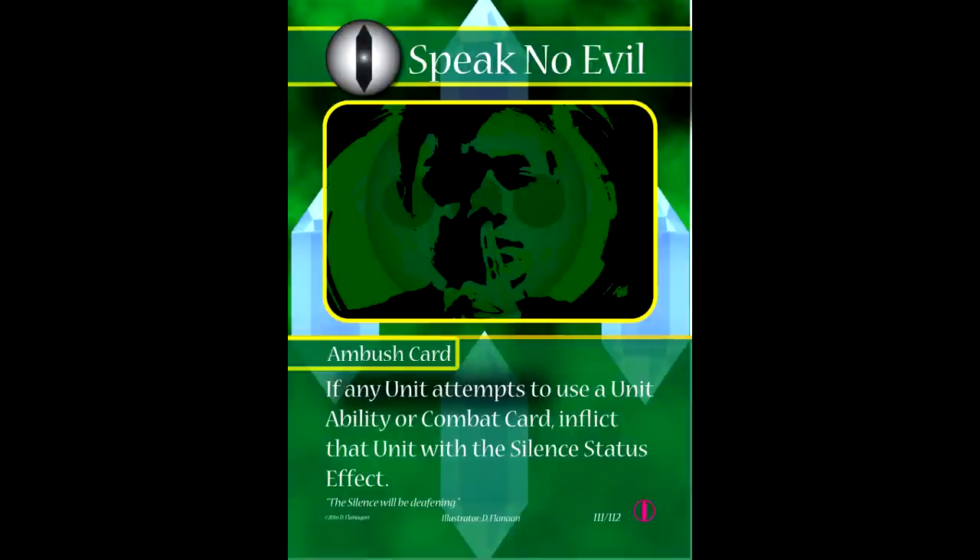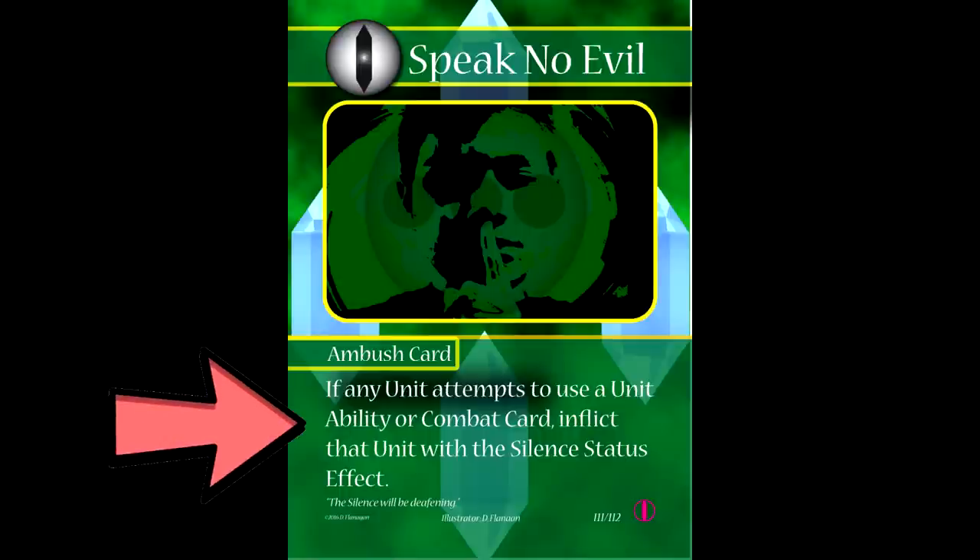Finally we have ambush cards. I'll try to avoid any Yu-Gi-Oh comparisons, but they are essentially trap cards — they're played face down and then flipped face up whenever their conditions are met. In the case of Speak No Evil, it flips face up when your opponent tries to use a unit ability or combat card, and the unit that tried to use the card or ability is inflicted with silence. We'll talk a bit more about status effects later in the video.